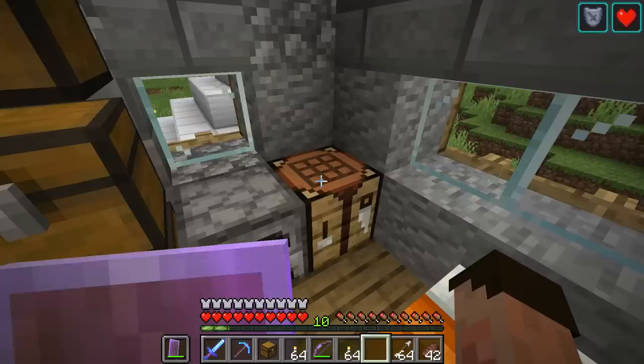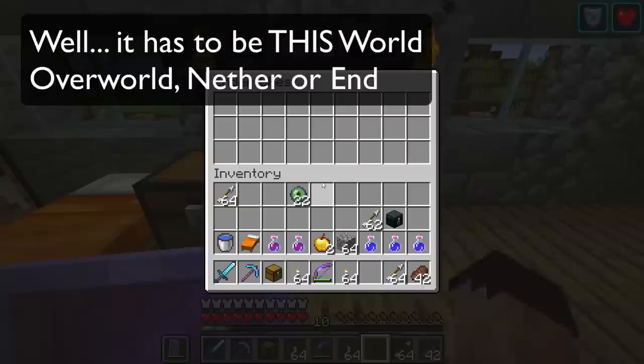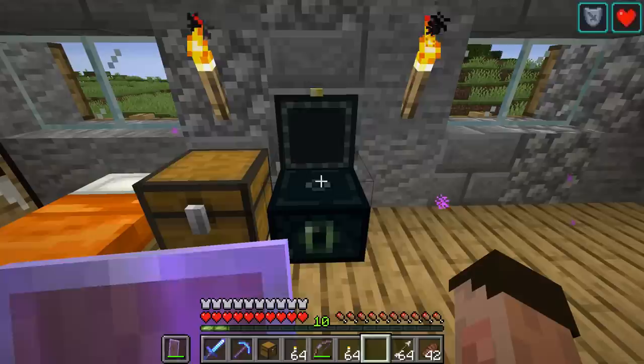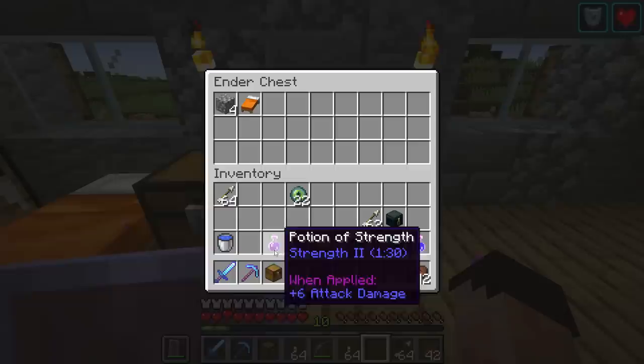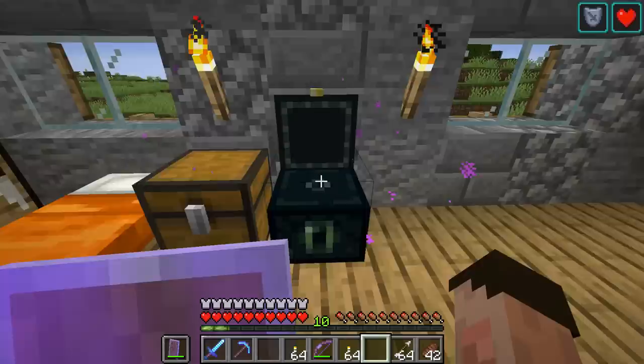To make another Ender Chest, you place obsidian around as if it's a normal chest with an Eye of Ender in the middle. Whatever you put in one Ender Chest, if you place another Ender Chest anywhere - absolutely any dimension, any world - it will have the same stuff inside it. I'm going to prove it by putting four cobblestone in there; when I get to the stronghold and open a second Ender Chest, you'll see those four cobblestones waiting.